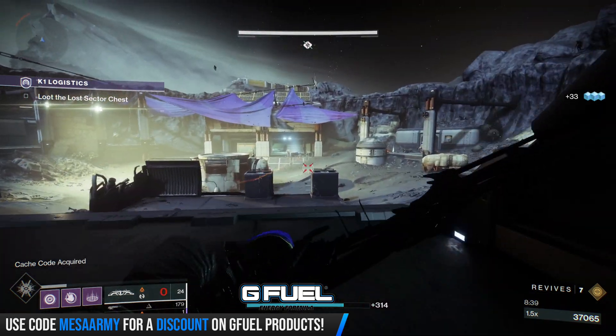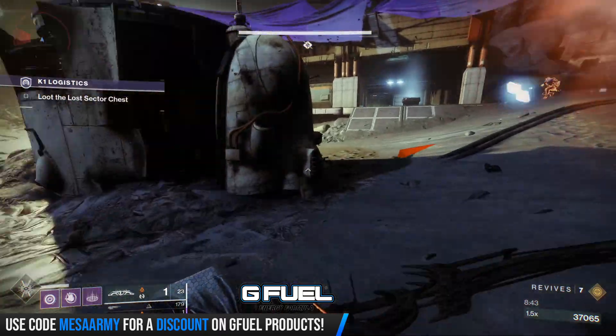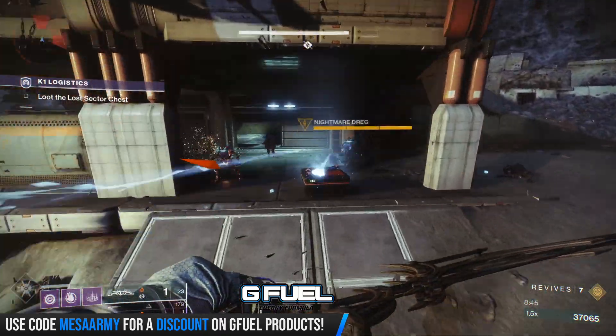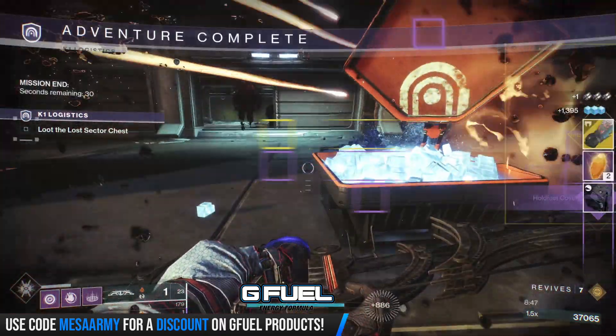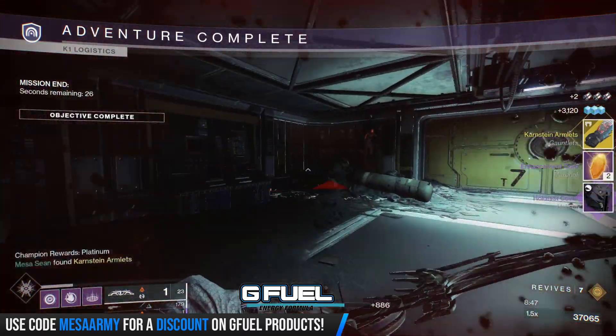I'm just going to rush and get the chest. There's a Warmind Cell over there somewhere — I'm going to grab it because I don't care if I die. And we got an exotic! Let's get out of here so I can show you the build.